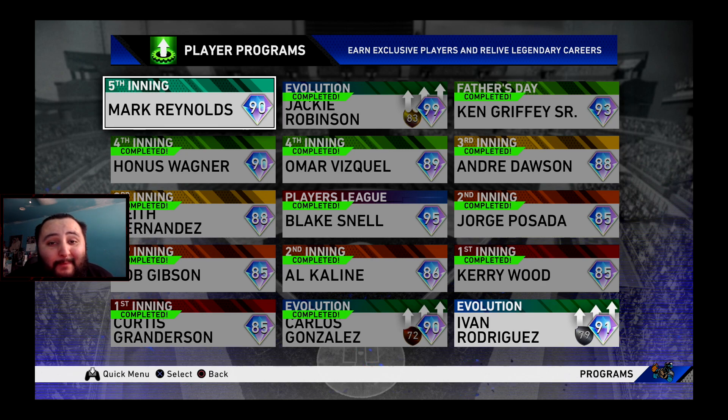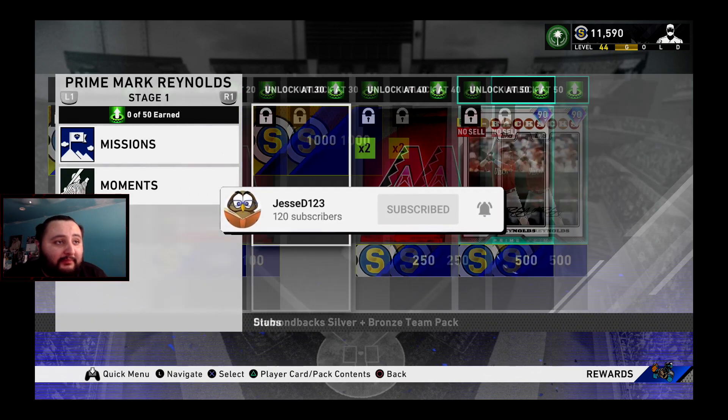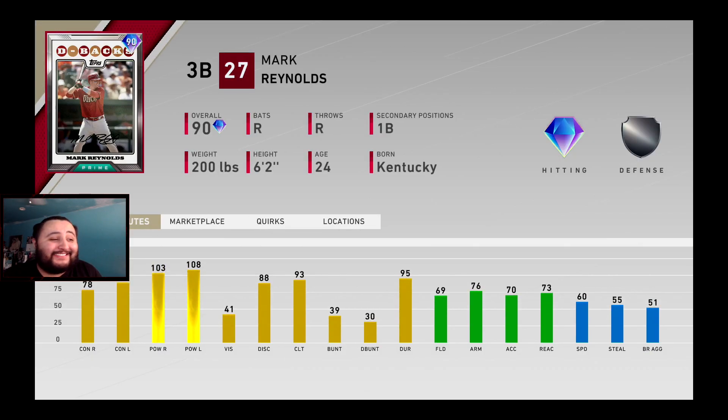What's going on guys, it's your boy Jesse D123 back with another video. Today we're going to show you guys the fastest way to unlock the fifth inning player program Mark Reynolds. He just dropped — SDS dropped him in stream and they showed his stats, and honestly just look at them, they're filthy.